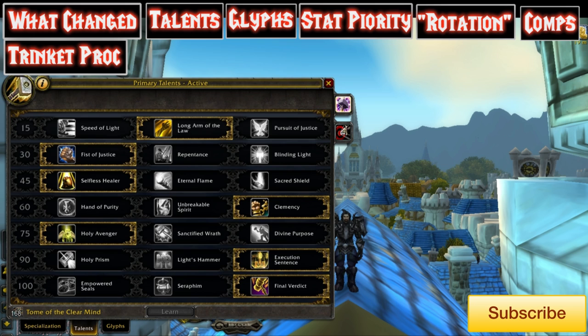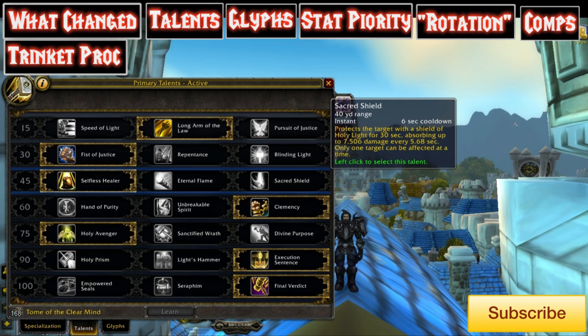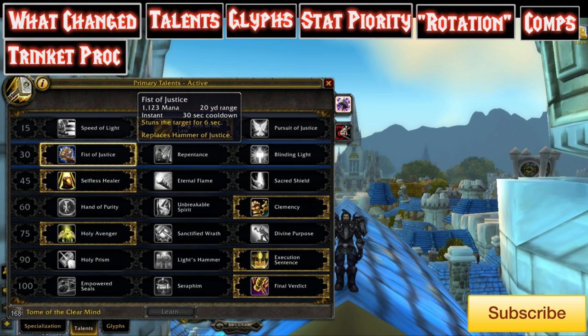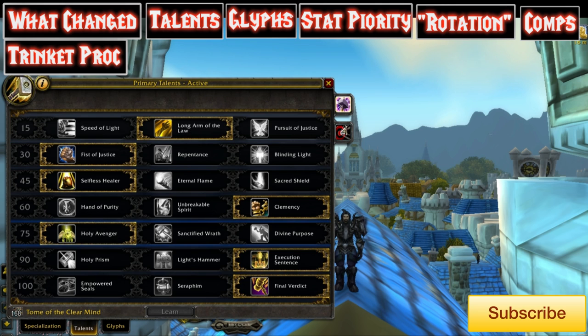Blinding Light is potentially good if you're facing triple DPS. The overall CC amount over 3 minutes would be less with Blinding Light, but it has more CC in a short period. Because it has a 2-minute cooldown versus Fist of Justice at 1 minute — basically a 2-minute CC and a 1-minute CC over a 1.5-second CC — Blinding Light isn't necessarily the top pick against any conventional 3v3 comp. At level 45, Selfless Healer is king.